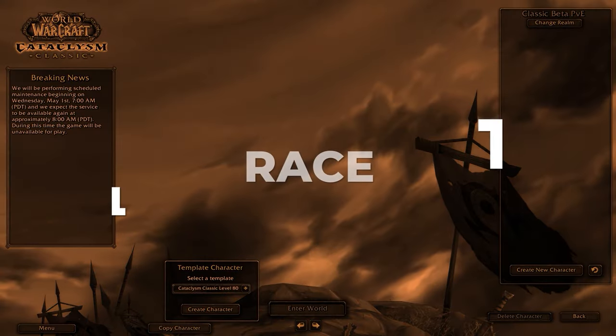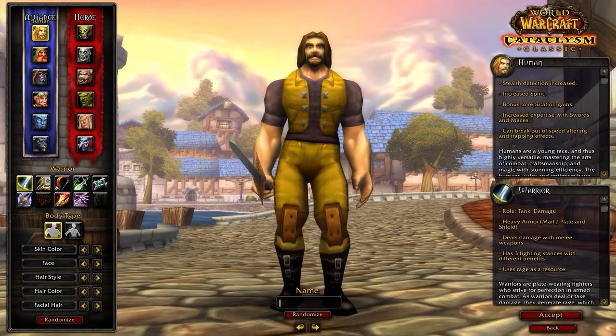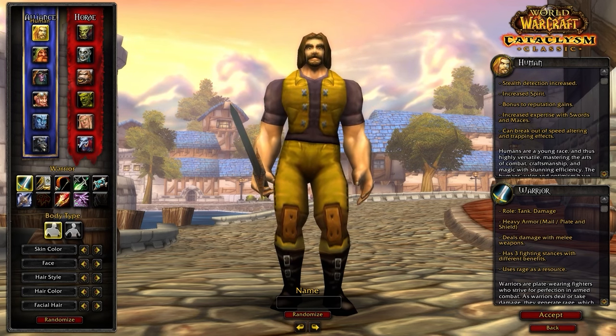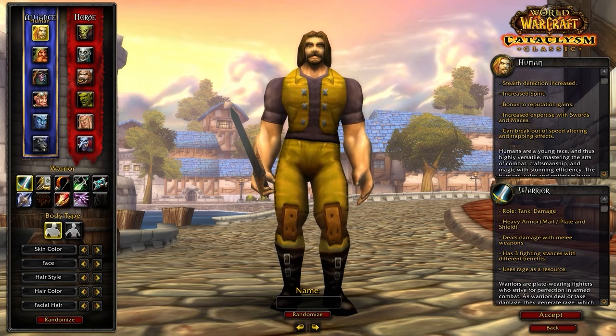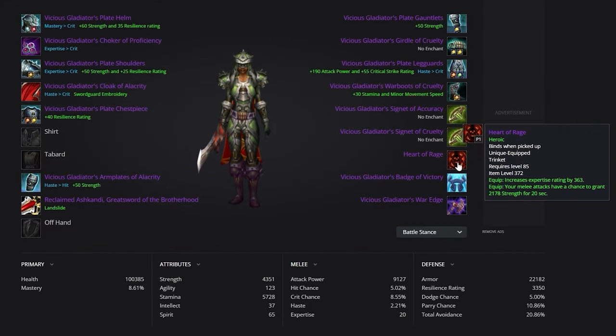Let's kick things off at the character select screen where it is time to choose your race. As with most classes, Human is going to be the best option if you're playing Alliance. The double damage trinket is honestly just too good to pass up. This is because of Will to Survive, which allows you to break out of any crowd control on a two-minute cooldown, and as a result, you can equip two damage trinkets instead of just one.